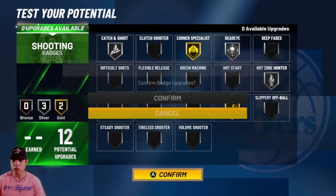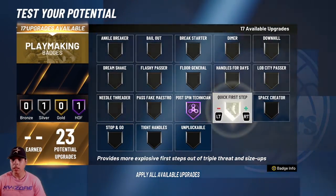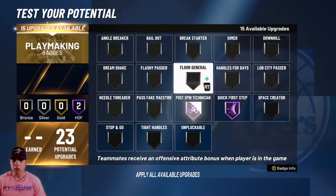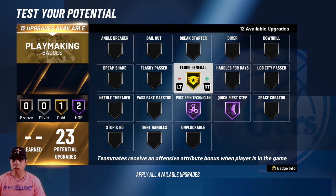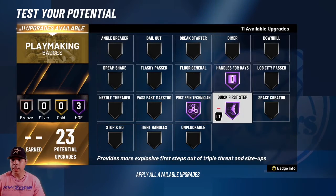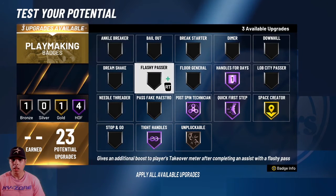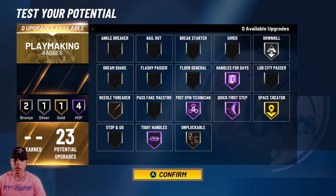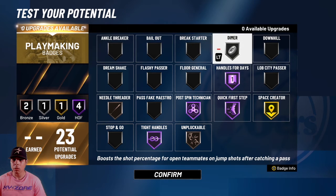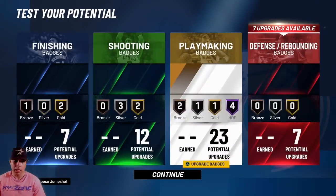Then the playmaking badges: I like full spin. I don't have quick first step. Probably put that on gold. Floor general you can have — it depends on your teammates. If you're playing a full five, you can have floor general on. Usually I'll go with handles for days, space creator on gold, unpluckable on bronze, tight handles on Hall of Fame, needle threader on bronze. I'll usually have downhill on silver, but you're already 90 speed so you don't really need that. You could go with dimer to help your teammates, or floor general, or ankle breaker — whichever works this year. It depends on how you play.